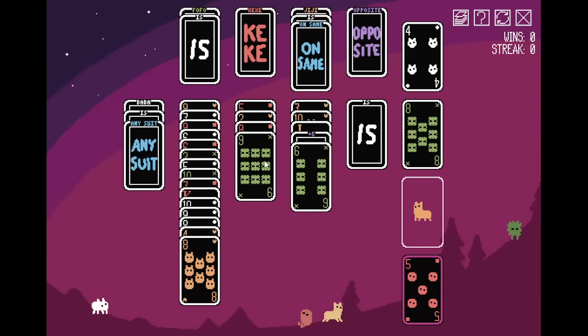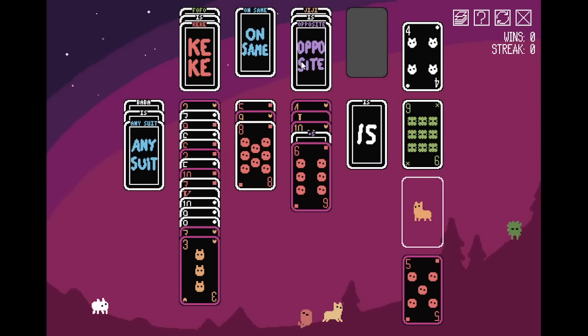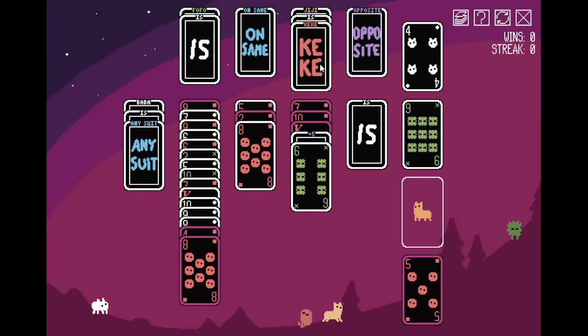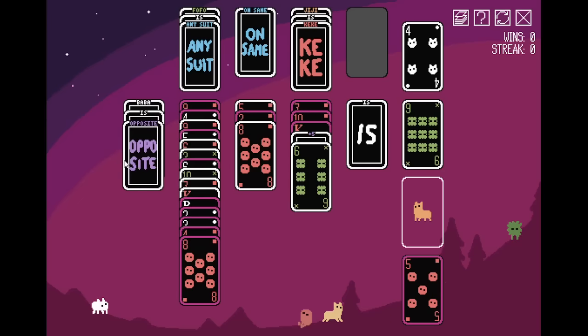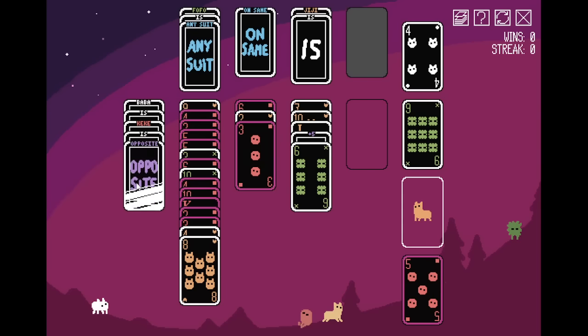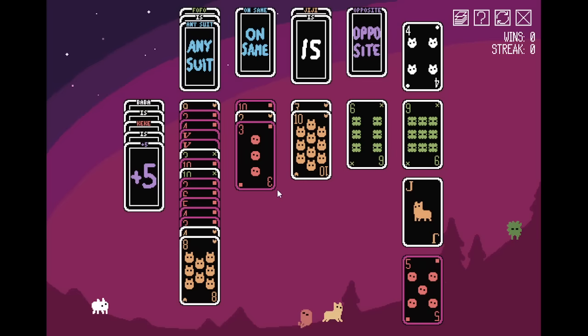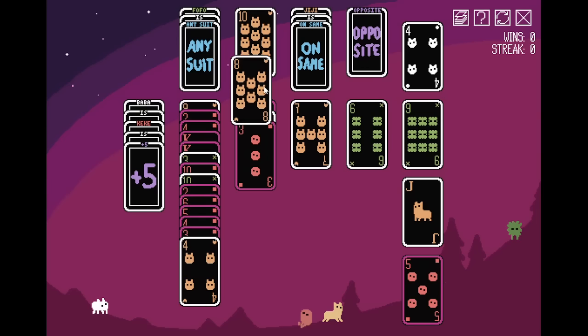Gigi is opposite. I want this nine — there's an eight, seven here. So I can do Gigi's any suit or something. We have this eight, seven thing, but I want Baba to count as any suit. So now it counts as any, so I can move this eight, seven around because they count as the same suit. I can put this back on here for a 10, 9, 8, 7. Let's put in that counterfeit Baba. Can we put Gigi on same? Good. Now can we do — oh, this is just the regular nine.